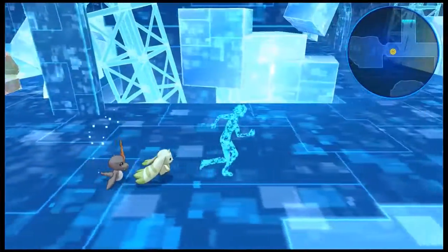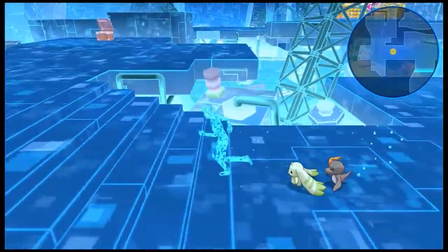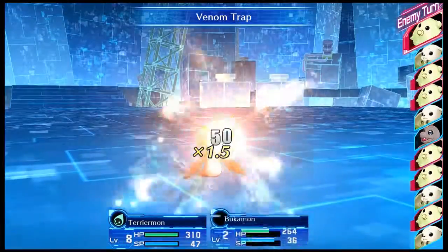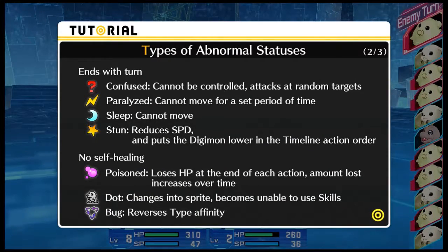Let's go to the next section — hopefully. Oh, there's another firewall. I knew there'd be another one here. Another avatar part. Venom trap? Jeez, why the hell are you so fast? Types of abnormal statuses: allies and enemies can suffer from abnormal statuses in battle. Abnormal statuses have unique effects such as draining HP every turn or altering stats. All abnormal statuses are undone at the end of battle. So we got confused, paralyzed, sleep, stun, no self-healing, poisoned, DOT, and bug — which reverses type affinity.